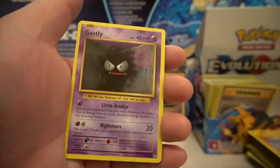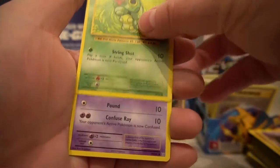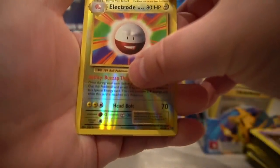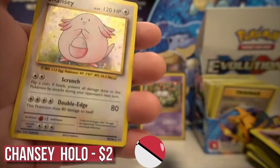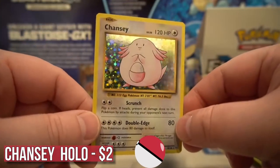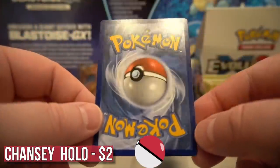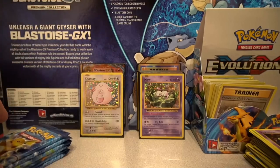Diglett, Ghastly, Caterpie, Drowzee — reverse is Electrode. Will there be fire? It's not fire — it's a holo Chansey! Holo Chansey — not as good as a Charizard, but if this were base set first edition we'd be very happy. Still a nice pull. Centering looks very very good on this one. Holo Chansey — Chansey's gonna have to take the place of Charizard for now.